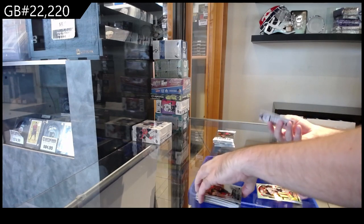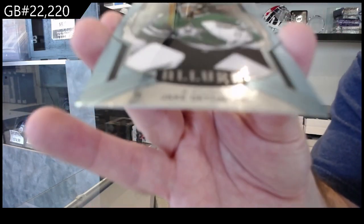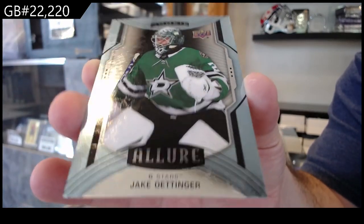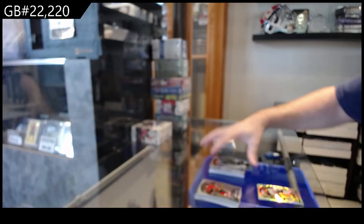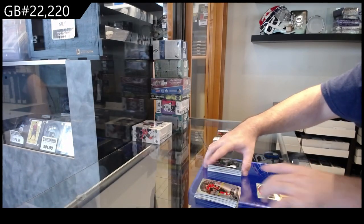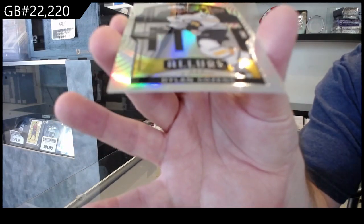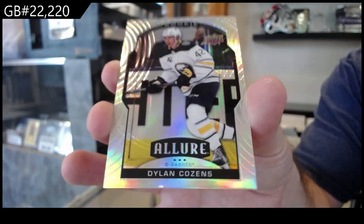Bowers for the Avs. It's like a weird kind of coating on that — I'll show you guys. I don't know what's on it. But Ottinger for Dallas. And we've got a rookie short print of Cousins for Buffalo.